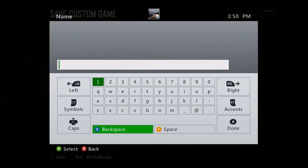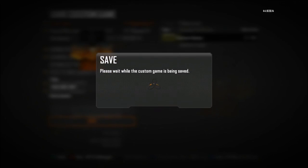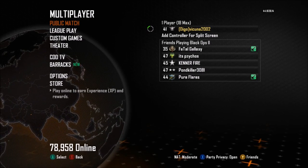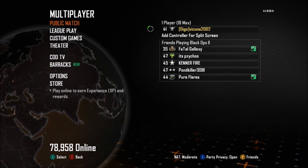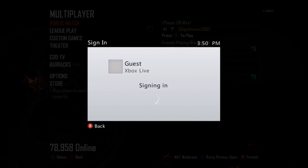Once you load it up into custom games, you're simply going to save the game mode. You can edit the classes to change it to the guns you want diamond or gold on, but be sure to save it. You can name it whatever you want. Once you've saved the game mode, simply leave out of that custom game.